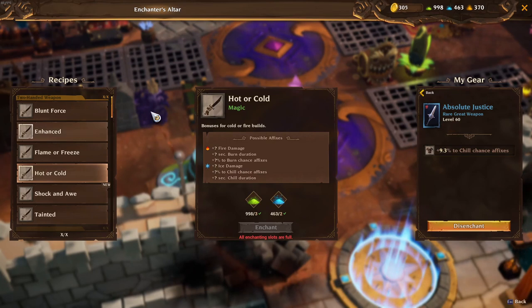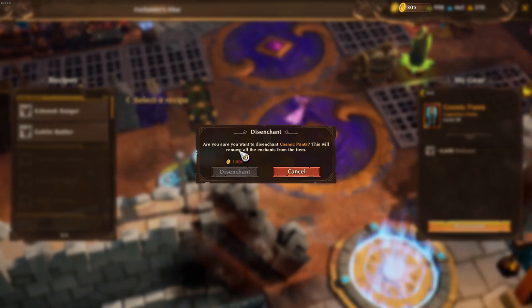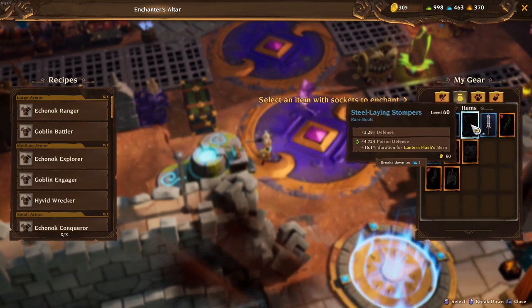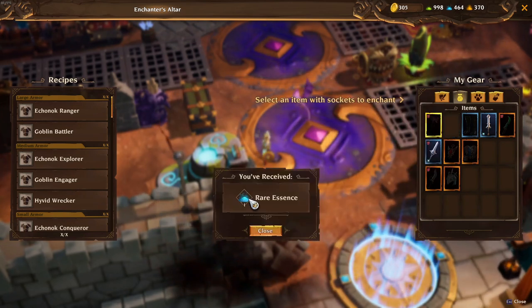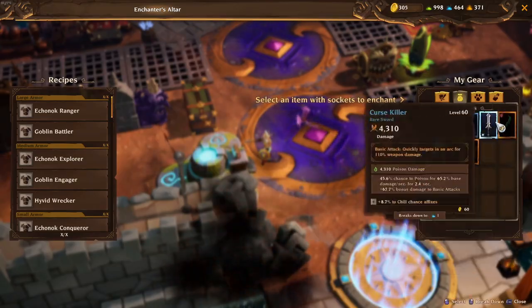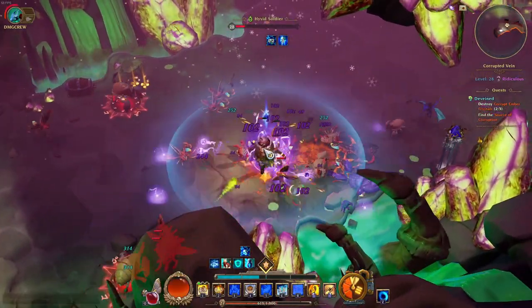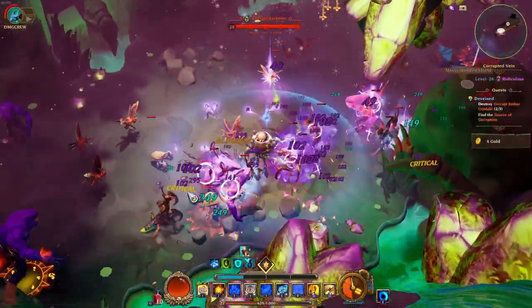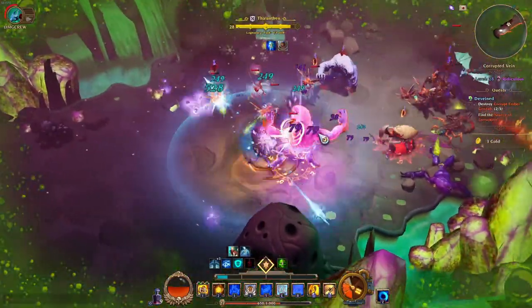The gold cost for disenchanting is pretty high — on a legendary I think it's about 750 gold to re-roll once. For essences, if you're running low, you can salvage items to get more. I personally haven't run out of essences yet; you get a lot through the contract system and contract rewards. But if you are running low, you can go to the enchanting table, right-click on a piece of gear from your inventory, and break it down for essence. You can also do that with recipes you've already learned.